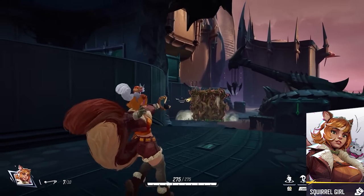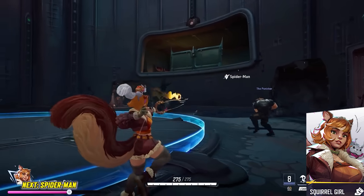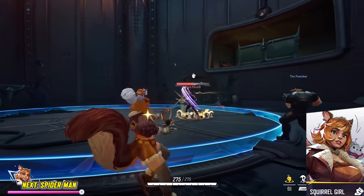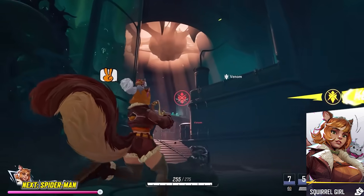Squirrel Girl hasn't been in the game yet, so I don't know how she'll fit in the Marvel Rivals meta, but she has a bunch of abilities that can ricochet around walls, meaning you can get some cheeky trick shots off. I feel like she'll be that character everybody underestimates but can still pull off some pretty crazy plays.